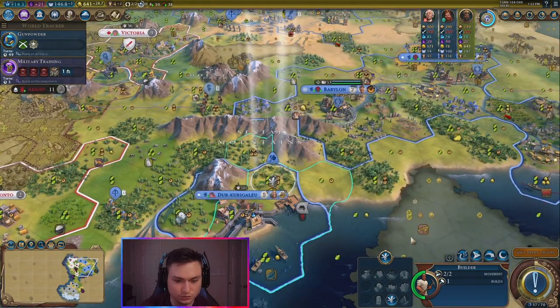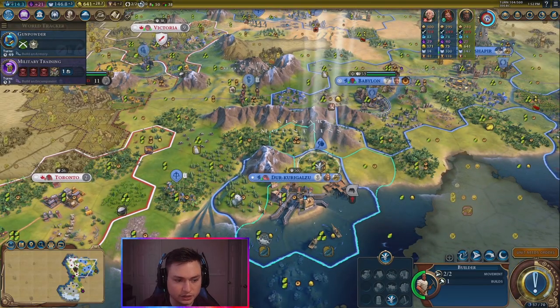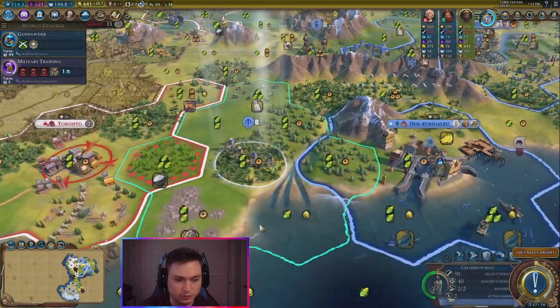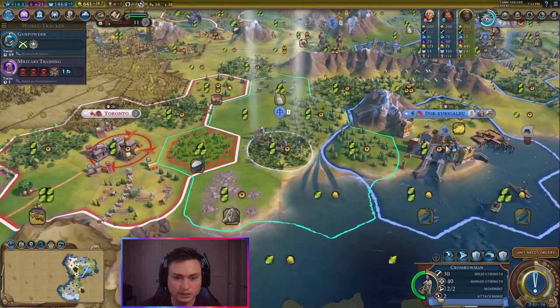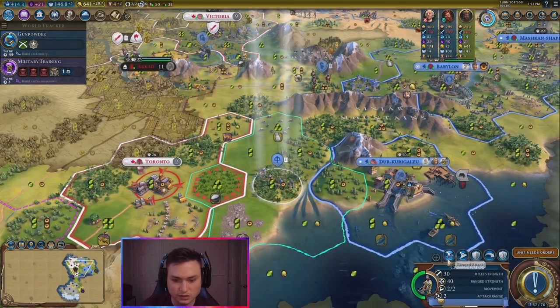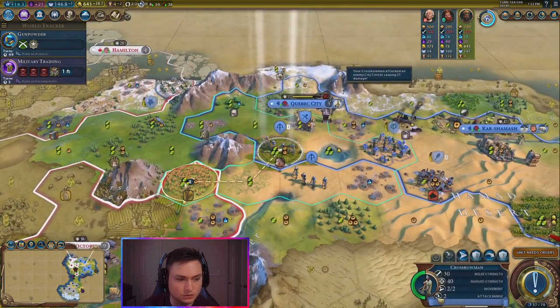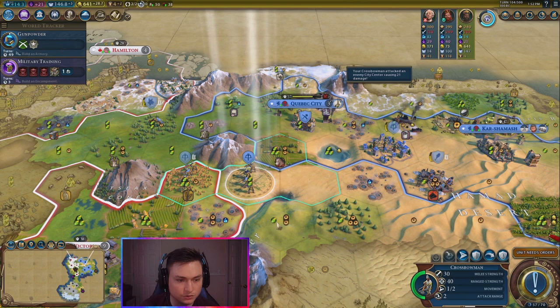I have one builder charge remaining here. I might get the bananas away from here later and just get a sawmill here — keep that a 2-2 tile. I think that'll go to a 1-2 tile if I remove the bananas, so I kinda want to keep that. This guy, go ahead and keep getting promotions by shooting this city. You can move forward here, and you can move forward as well.